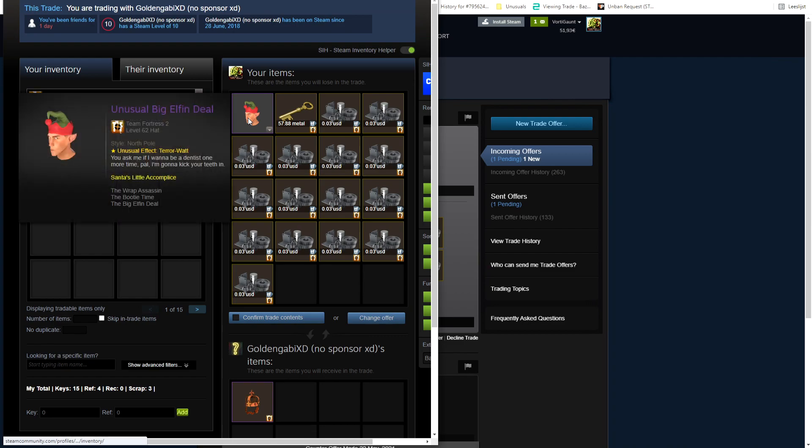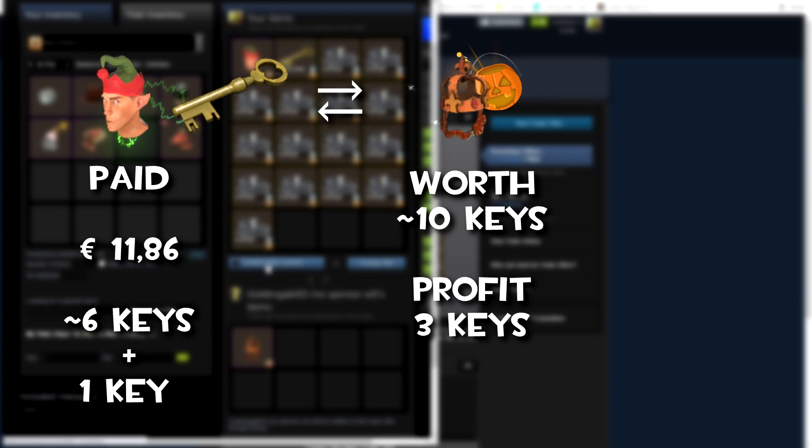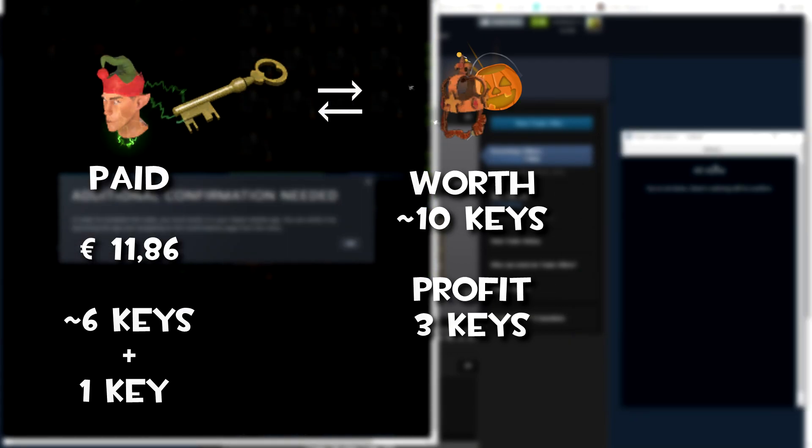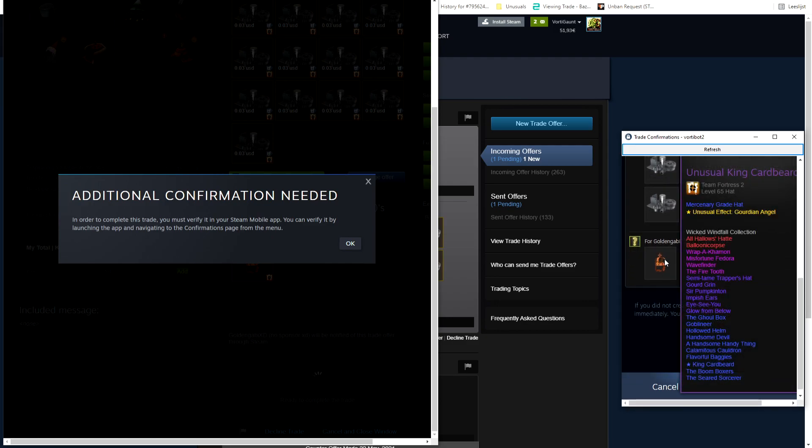After some negotiation, somebody wanted to buy my Kilowatt Elf and a key and some ref for their Halloween unusual, which gave me already a key profit. So I took it.